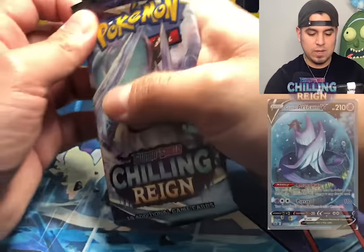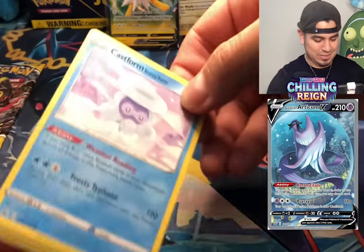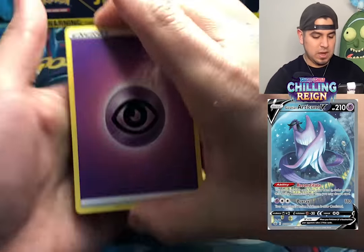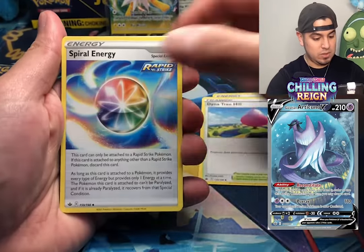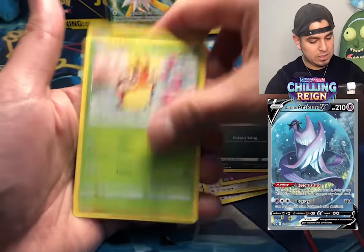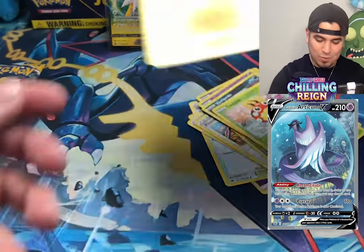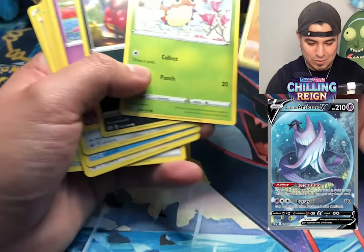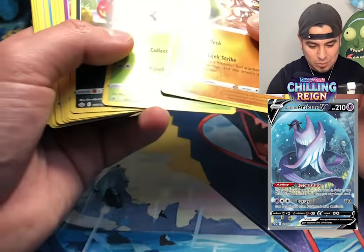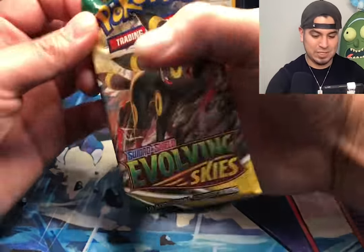Chilling Reign. Can we get a Zapdos? Can this entire box be all electrics? We got a psychic — we could get Articuno though. Spiral, Peony, Castform, Hatina, Aeron, Ralts, Venipi, Letibow — and they robbed us of a reverse holo. I counted ten cards and there was no reverse holo. Chilling Rain — Chilling Pain as always.